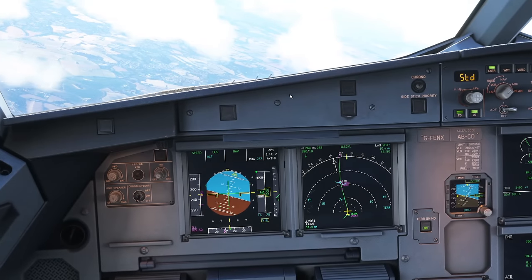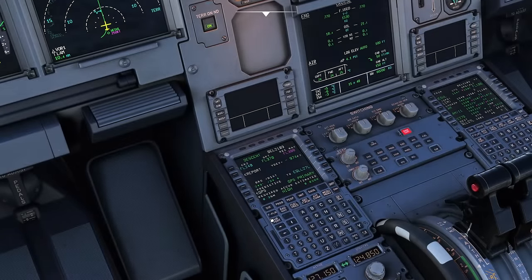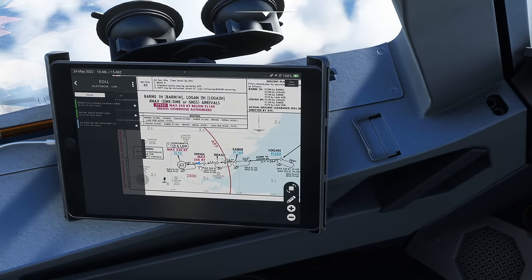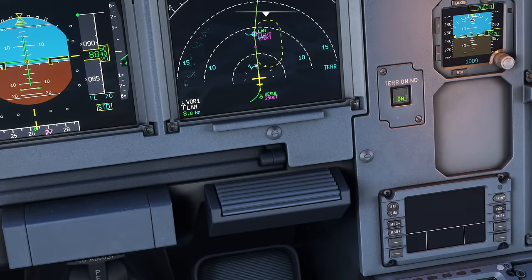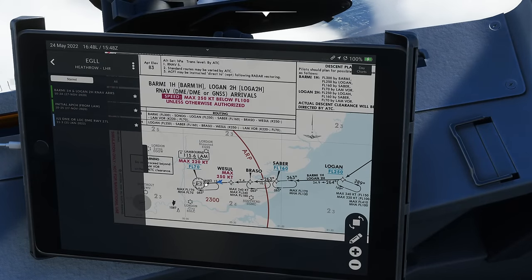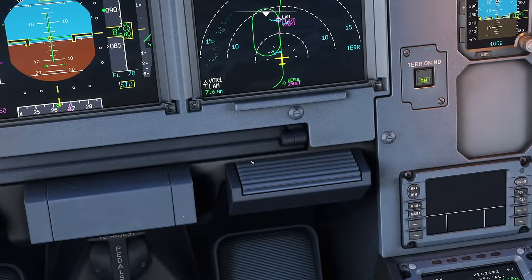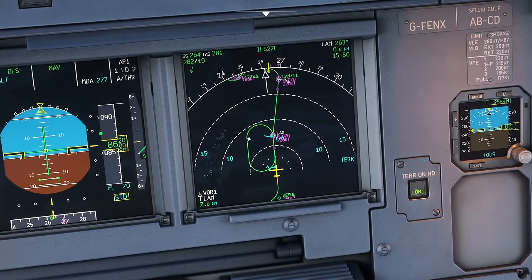We couldn't arrive into Heathrow without planning for a hold. If asked to hold by ATC, go to your flight plan page, select the waypoint you want to hold at - in this case Lambourne - then select hold. Very straightforward: hold at Lambourne. We can use computed or a database hold. The chart shows a left-hand turn hold with inbound course 263 and outbound 083. So course 263, change R to left for a left-hand turn, one minute time, and insert. Up to FL140 it's one-minute holds; above FL140 it's one-and-a-half minutes.